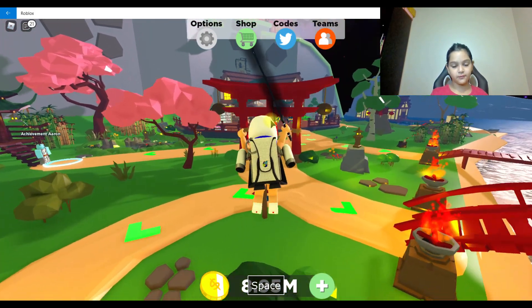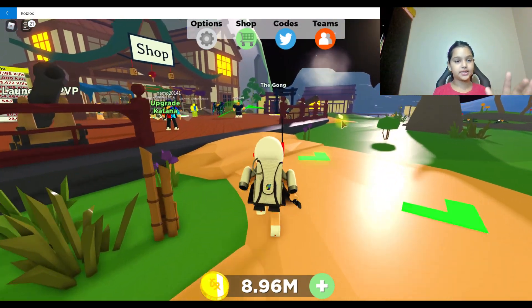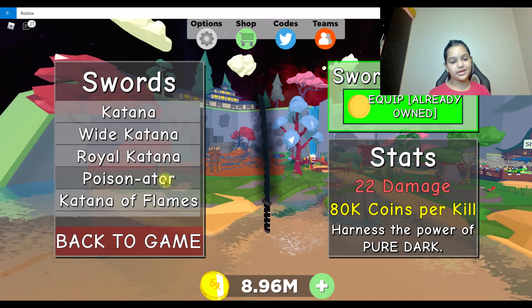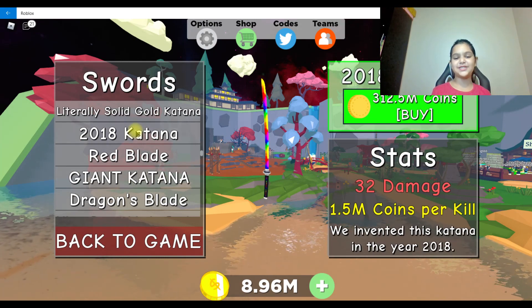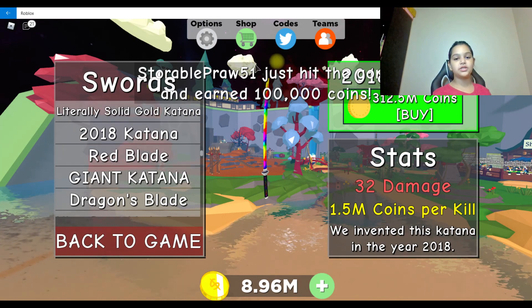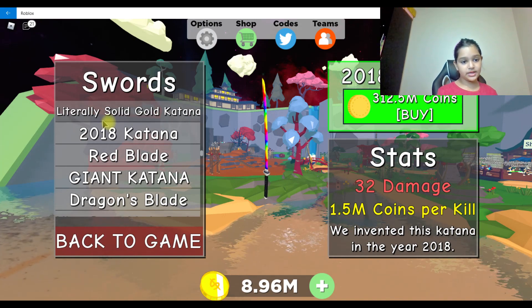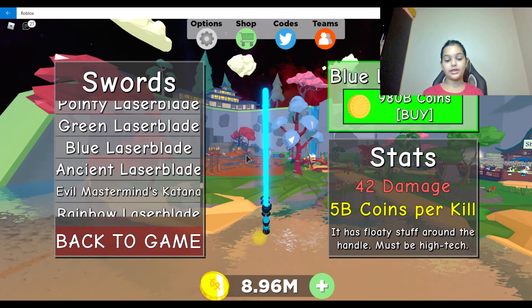We're boosting — I already have eight million, so I think I have enough for the next sword I want to buy. It's not my dream sword, but my dream sword is definitely the one I showed you earlier. There's a 2018 katana here — if it's a 2018 katana, why are you selling it for a million? I'm not sure. There are some swords here for 100,000 coins.